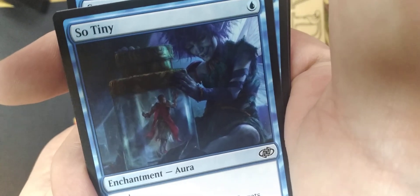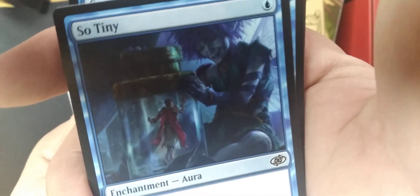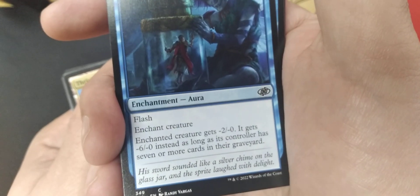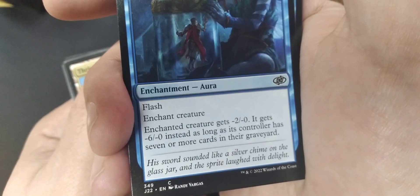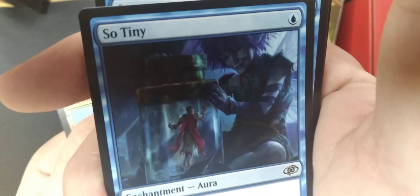I really like some of this artwork — very cool artwork for blue. So tiny, look at that — that is hilarious! It's like a Kithkin has the guy, he's tinier than that. His sword sounded like a silver chime on the glass jar, and the sprite laughed with delight. You sick bastard, you.